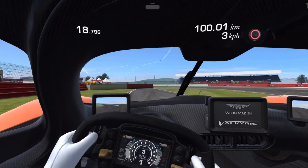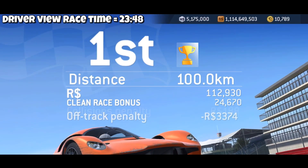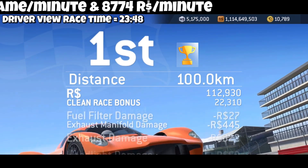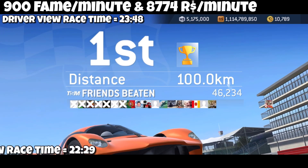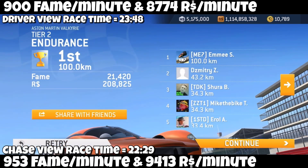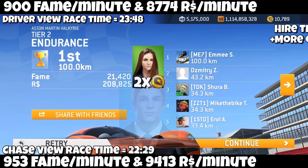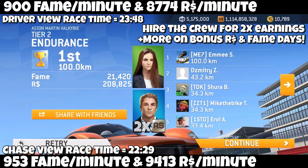Watch this — two cars that were behind me. Isn't that funny? I was already ahead of the spawning point. Actual race time: 23 minutes 48 seconds. I was earning 900 fame per minute and 8,774 R per minute. Chase view race time of 22:29 — there I was earning 953 fame per minute and 9,413 R per minute. Definitely more. Thanks for joining me, guys.